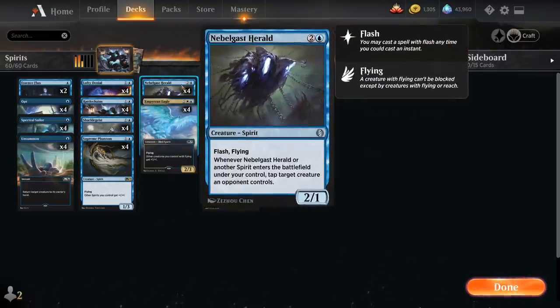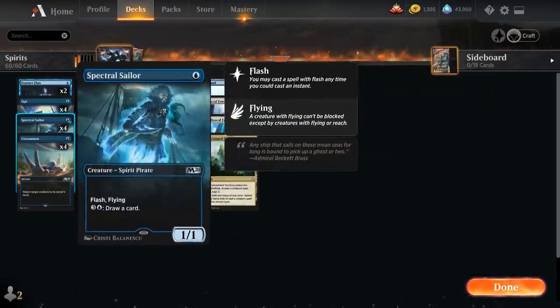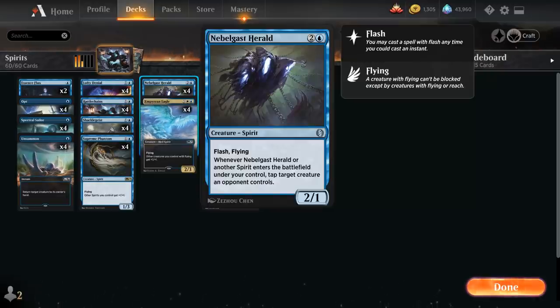Another addition is Nebelgast Herald, a 3-mana 2/1 Spirit with Flash and Flying. Whenever the Herald or another Spirit enters the battlefield under our control, we can tap target creature an opponent controls. This makes it very difficult for the opponent to race us since we can just tap down their largest attacker over and over again. It plays very well with other Flash creatures like Rattle Chains and Spectral Sailor — we can play them on the opponent's turn and still tap down an attacker, or use it to remove blockers.